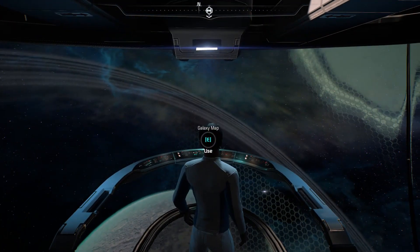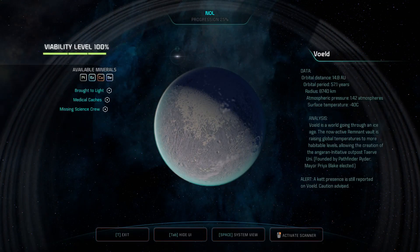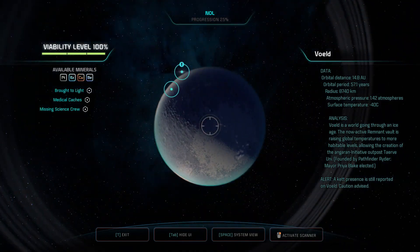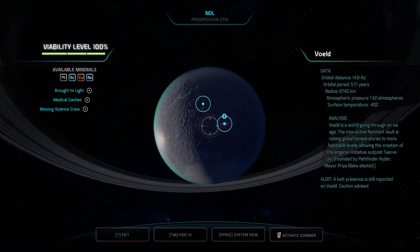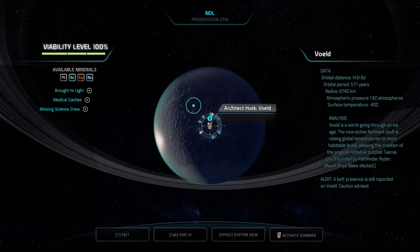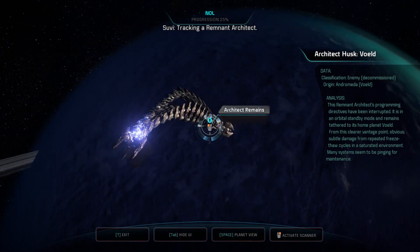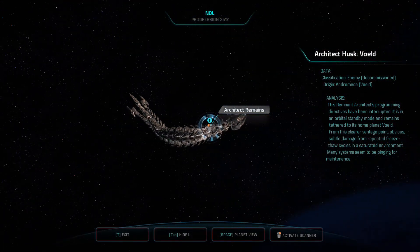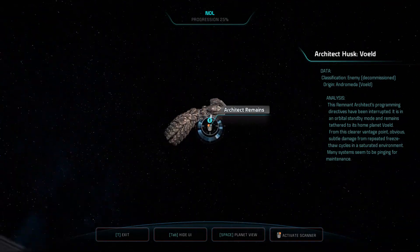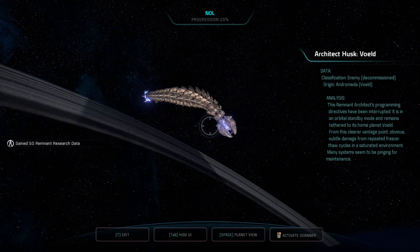Let's make sure we didn't have any things in this area that we missed — let's take a look at the map. I don't see anything we missed except for whatever that is — that's new. Architect Husk. Is that that big main monster we killed? Well, maybe we didn't kill it — tracking a remnant architect. But what we fought ended up in orbit? We evidently didn't kill it, it's in orbit now. Let's scan it — 50 remnant points out of that deal.